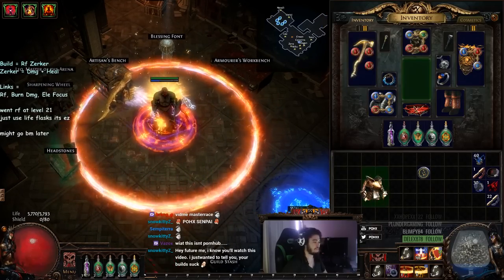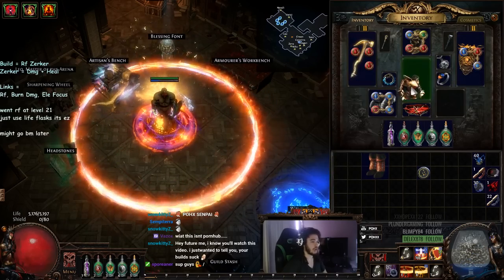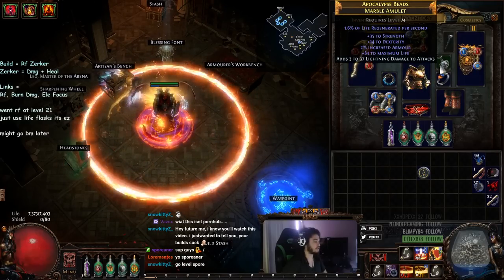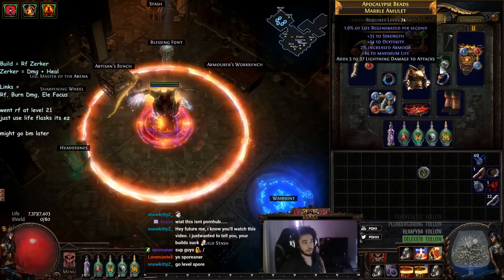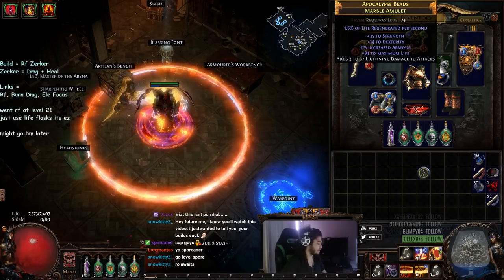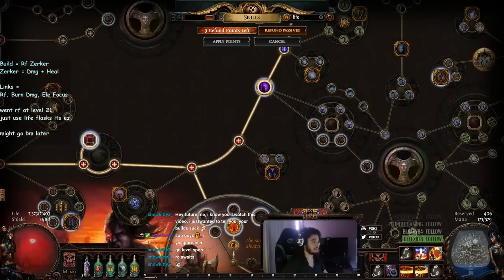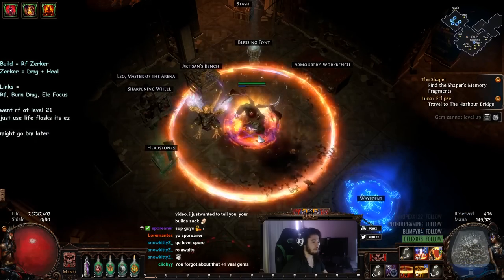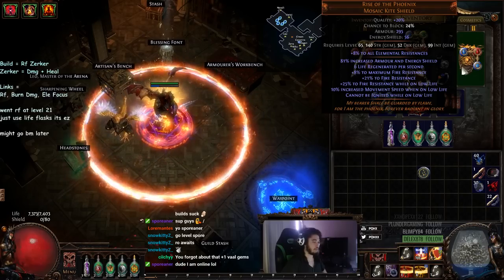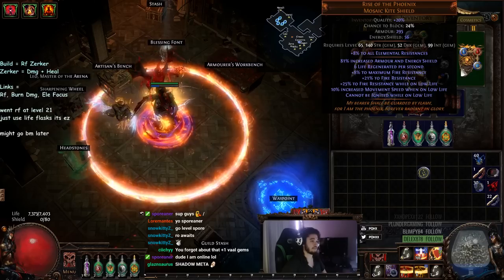Kaom's Heart — if I take it off we're at 5.7k. If you take off both Kaom's Heart and Kaom's Roots, you're at 5.2k — basically like a Shadow. With them on you're a Marauder with 7.4k. For the amulet, I'm using a Marble Amulet; I used a Shaper Seed on it and you can craft on it as well. The Lightning Damage to attacks is for Shield Charge to apply Elemental Equilibrium. Rise of the Phoenix is pretty much best-in-slot shield.